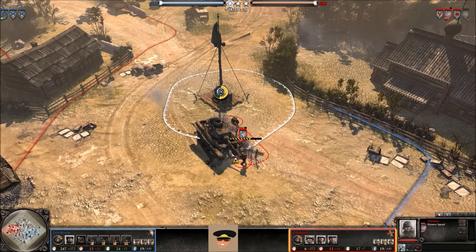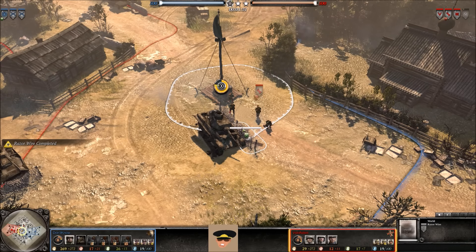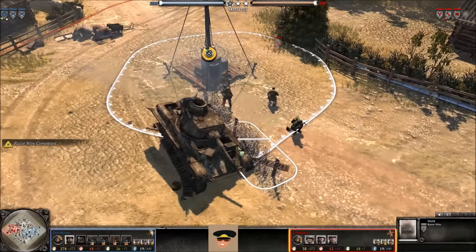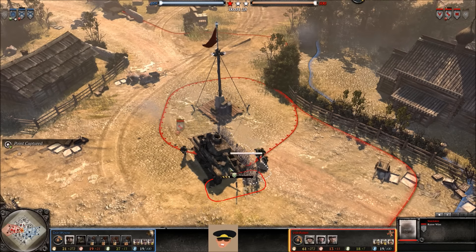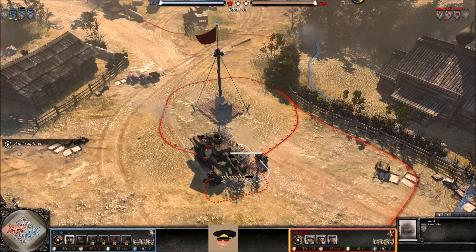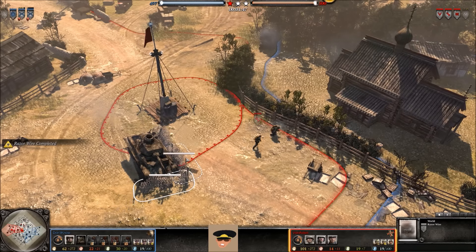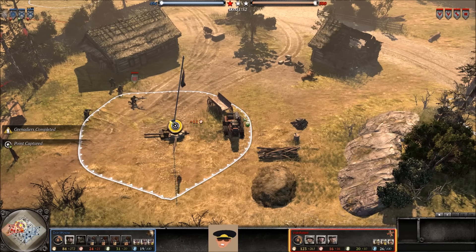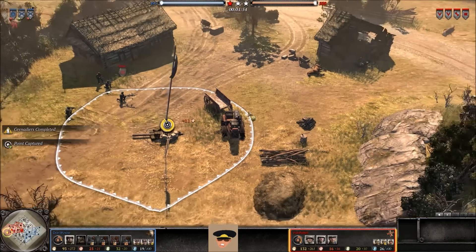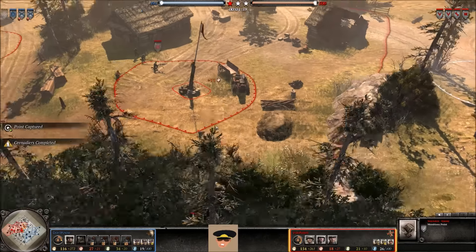Rear Echelon Troops now taking the fuel point. Meanwhile the Riflemen will be moving forward, and we have another Riflemen squad out for the US Forces going to the top side of the map. Pioneers putting down some razor wire in front of this cover by the Panzer IV. You do that because you don't want your opponent using this cover against you — it's a really good 1v1 tip to put razor wire in strategic locations.